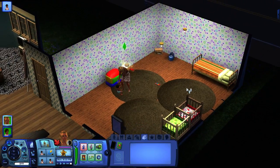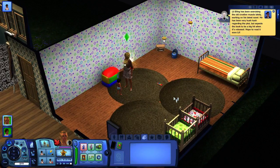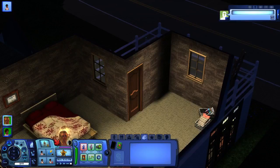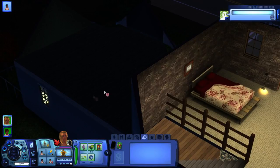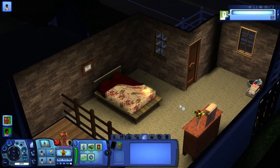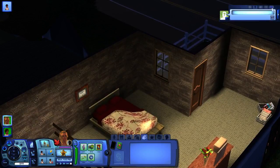I might end up having to expand up here and do like a boys' bedroom space and a girls' bedroom space and a bathroom in a hallway. Push this out and wall this off so she has her own room — her own woohoo space, the baby factory, whatever you'd like to call it.